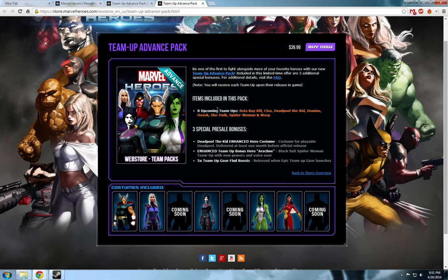But in addition to those Team Up Heroes, you will also receive three special pre-sale bonuses. Deadpool the Kid Enhanced Hero Costume — a costume for playable Deadpool, delivered at least one month before the official release. Enhanced Team Up Bonus Hero, Arachne — a Black Suit Spider-Woman team-up with new powers and voiceover. Pretty cool. So it'll end up giving you nine Team Up Heroes in this Advance Pack, not just the eight. And then you will also receive five Team Up Gear Find Boosts, released when Epic Team Up Gear launches. Pretty cool.